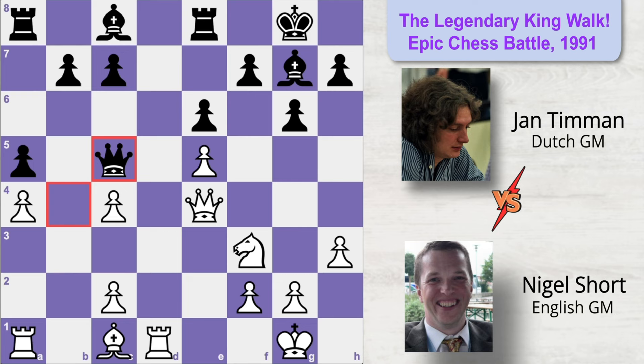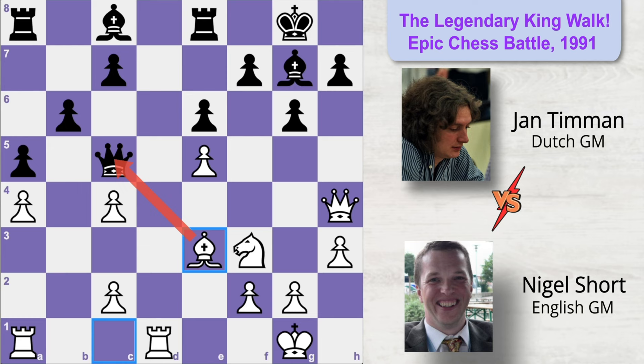White immediately moves his queen to h4, planning to start a kingside attack. Now Black plays b6 since the queen is no longer there, in order to fianchetto his bishop on the long diagonal. White attacks the Black queen with bishop to e3. Queen moves to c6, thinking it would be a good idea to form a battery on this diagonal along with the bishop. White plays bishop to h6, offering to exchange pieces. Black cannot capture this bishop because both key squares would become holes, making it very easy for White to exploit them and launch a deadly attack on Black's king.